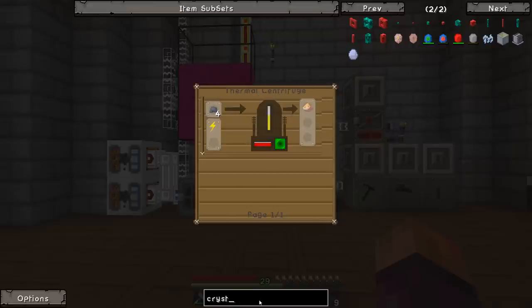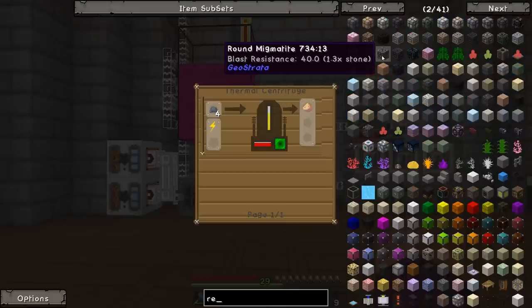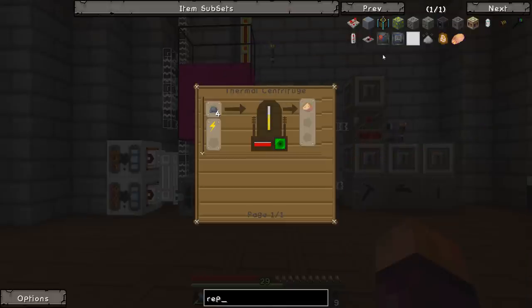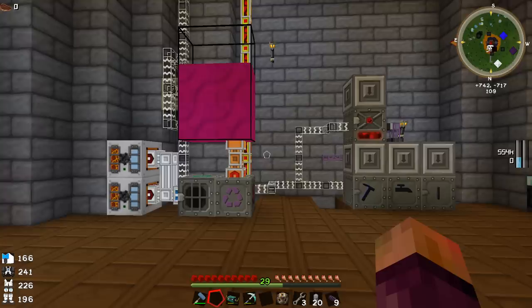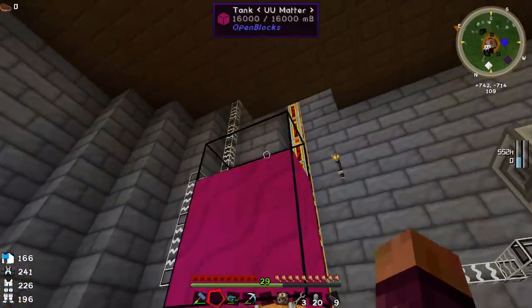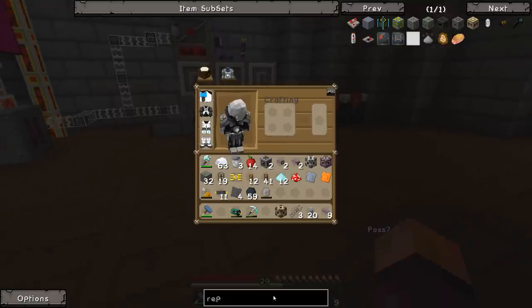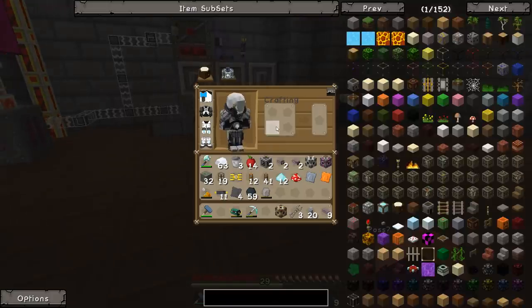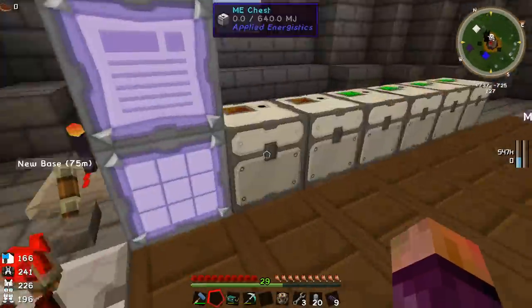So we have to do that today as well. The replicator and the pattern storage chest both require reinforced stone, which has no visible recipe — and I'll show you how we make that in a bit because it's quite different and odd how you have to make it nowadays. We're going to start off with the thermal centrifuge upstairs and do all our crafting.